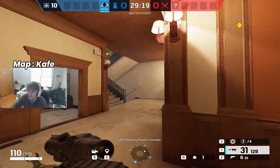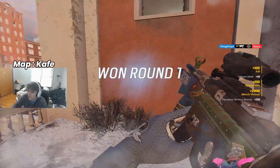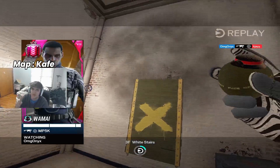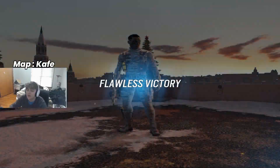Our next one is on Cafe. You're going to come to the window of White as soon as the round starts, impact it, hop out and get your kill. This works most of the time because a lot of times they want to go for the camera, so it's easiest when they go around. You can get back safe whether you get your kill or not because they can't rappel up instantly.